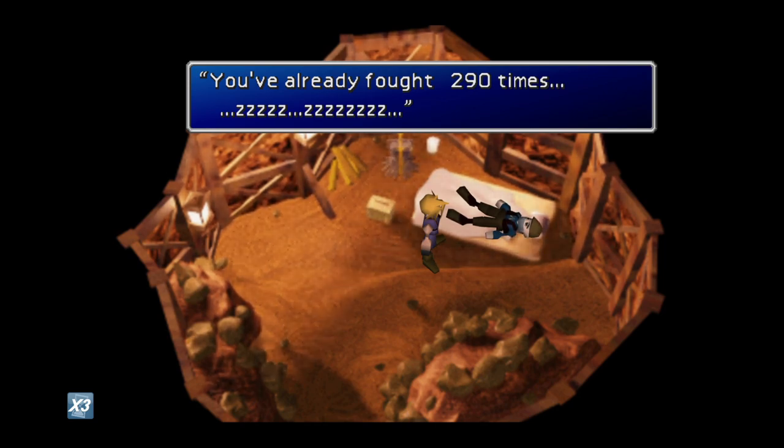So we need to go out and fight nine more battles. We can escape from battles or we can defeat enemies — it doesn't really matter — as long as we do exactly nine battles. Once the final two digits are odd and the same, he will go ahead and give us the Mithril, which will give us access to the Great Gospel Limit Break later on.